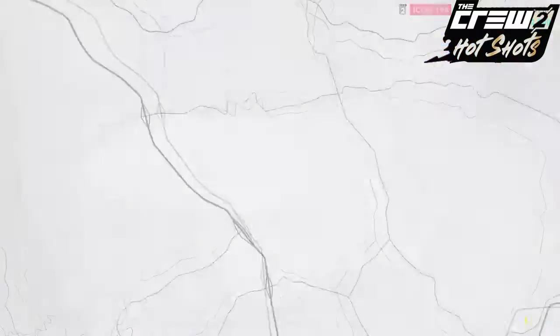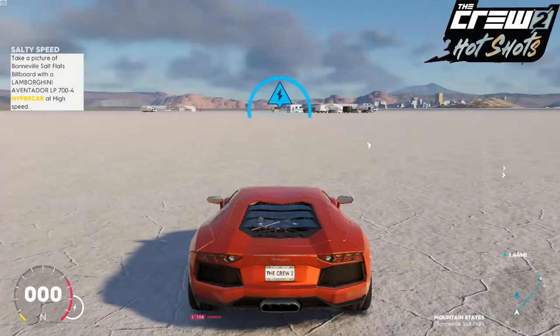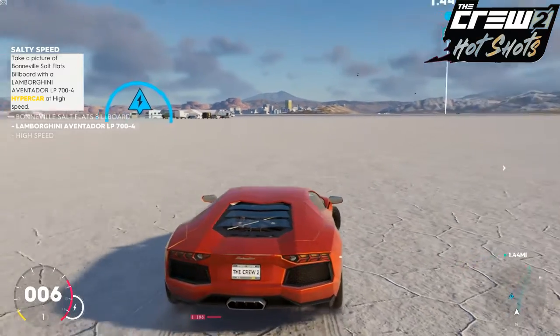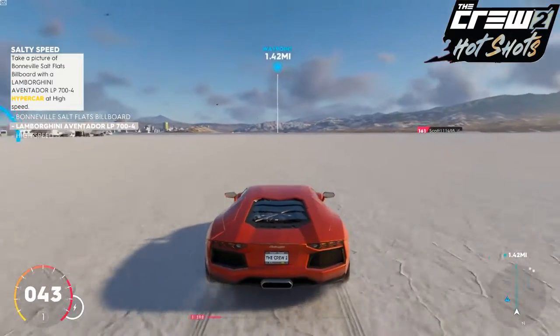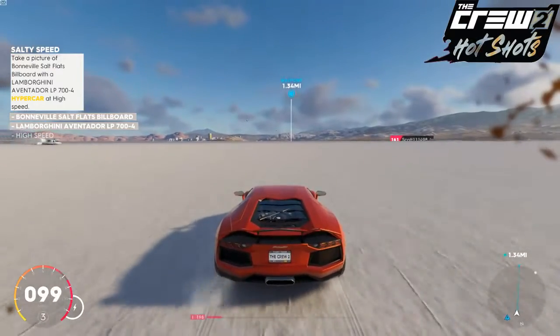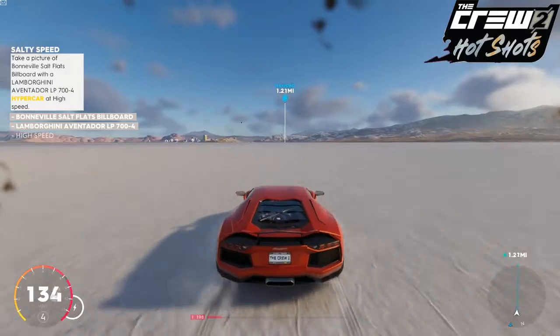I am respawning at the Salt Flats Slalom. I now have my Lamborghini Aventador and all I need to do is point to my waypoint and get it ripping. The three conditions we need are: Bonneville Salt Flats billboard, Lamborghini Aventador LP700-4, and high speed.